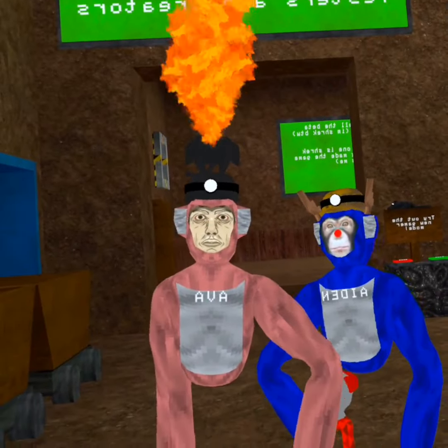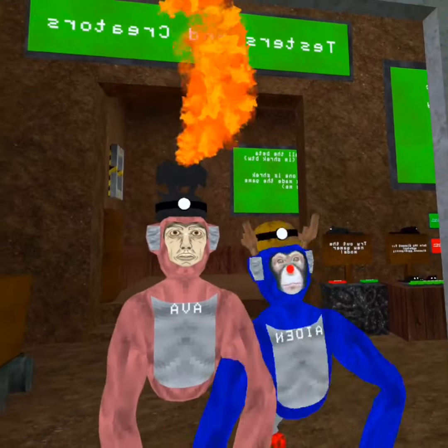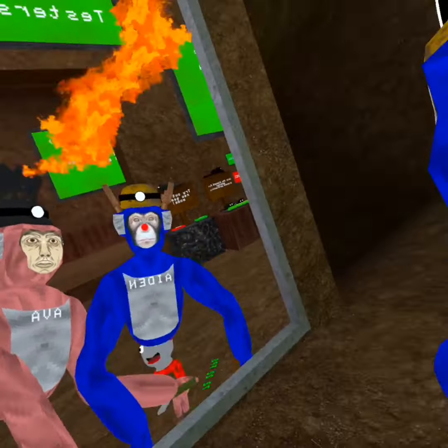Here is how to get outside of level 18 and roam around it while Mr. Galligator can't catch you, with Aiden, who I found in a random public lobby. So what are we going to be doing today?